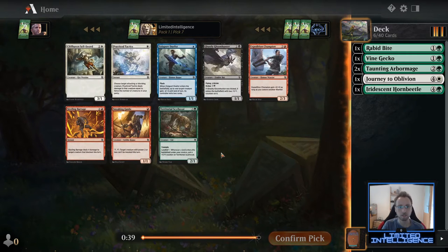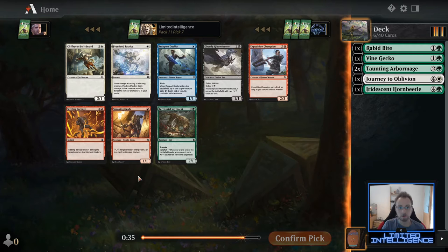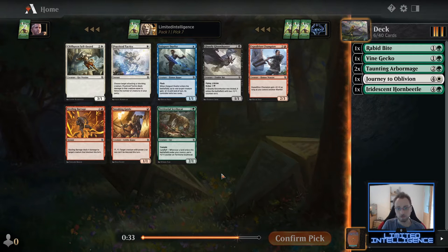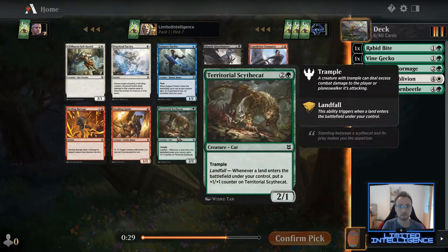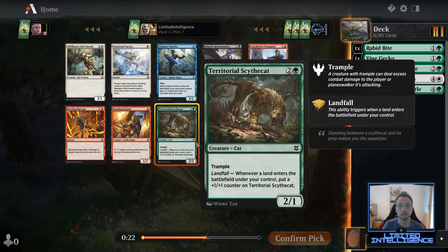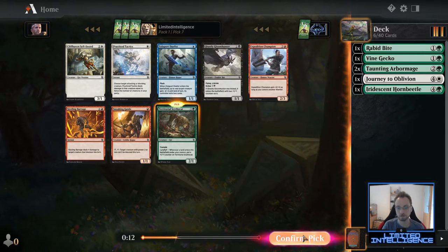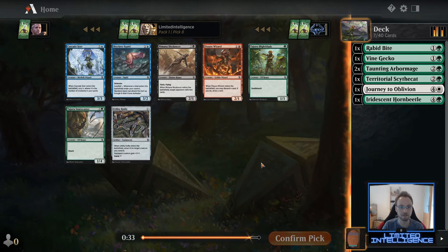Again no uncommons or rares, so just looking at our two colors. Cliffhaven Sellsword, Order and Practice Tactics are not very good together with green. Looking at our cuts so far we're definitely green — Scythe Cat is really, really good so I happily take that here. Zulaport Duelist and Gloomhunter are both fine but neither is anywhere near good enough to take over Scythe Cat.